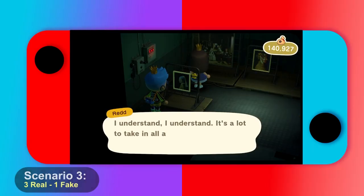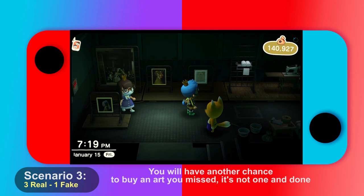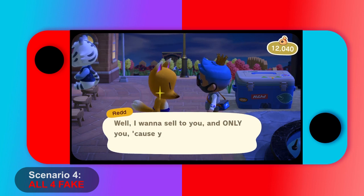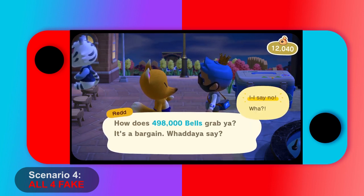The third option is the worst: three real and one fake. This happened to me on my tenth spawn and I panicked. The art will still disappear if you don't buy it, so you always have to make a choice. The fourth option, which I hate the most, is all four fake — the worst feeling. You're just sitting there thinking: I just wasted my Redd spawn for this.